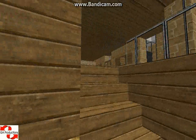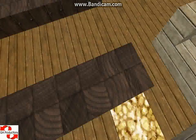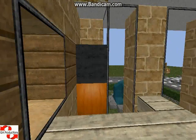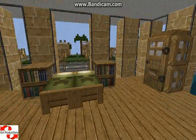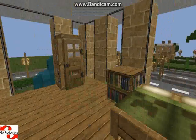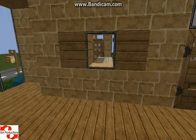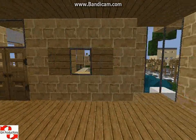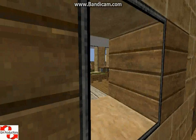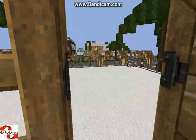And that's the second floor - 2 giant sofas and 2 tables. This is the guest bedroom with 2 computers, 2 bookshelves, 2 beds, and 2 wardrobes. The other room is pretty much the same - actually it's the same. There's a window here just to make it look better, I really like it.